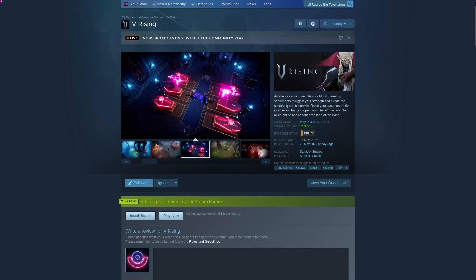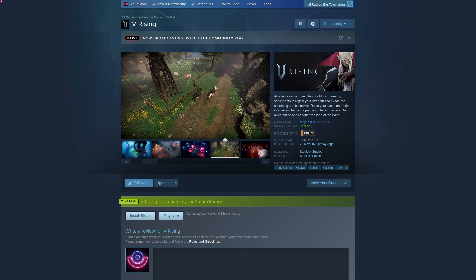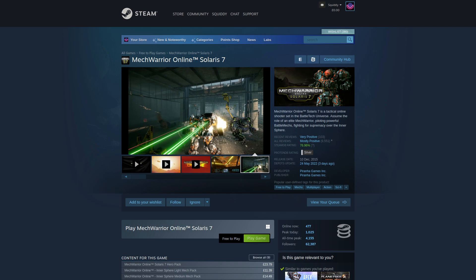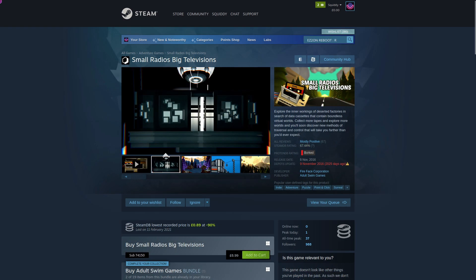Firstly, some newly playable titles include V Rising — so you don't need the bleeding edge beta. V Rising should now work out of the box with Proton Experimental, and also MechWarrior Online and Small Radio's Big Televisions. All of those should now work.